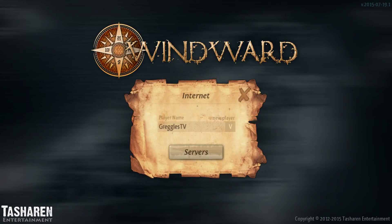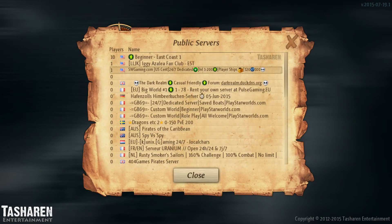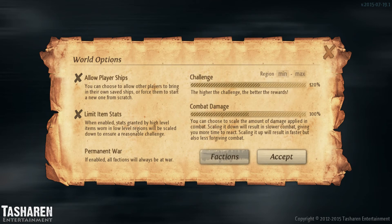I'm going to try the internet multiplayer. I've already created my name. Let's do beginner east coast one and see if it lets me join. There's an option to allow other players to bring in their own saved ships or force them to start fresh. I'll just accept.